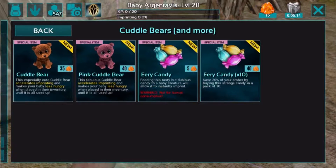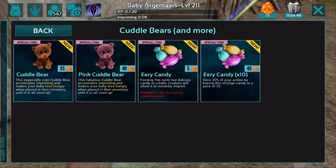You can purchase 1x or a bulk of 10, which also gives you a 20% off. Feeding this tasty but dubious candy to a baby creature will allow it to instantly imprint. And it also has a warning: not for human consumption. Which, because of this channel, we're going to consume it — so that'll be at the end of the video. Let's go ahead and purchase a few extra.